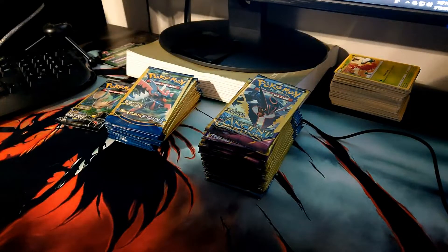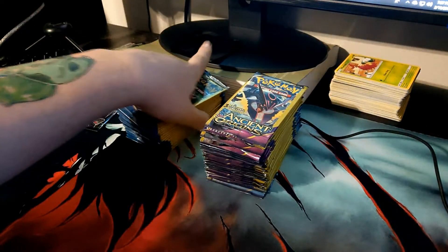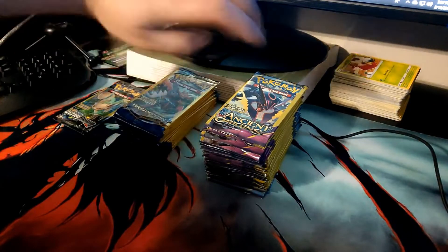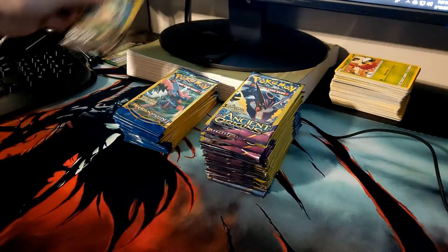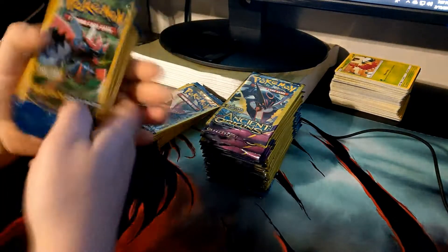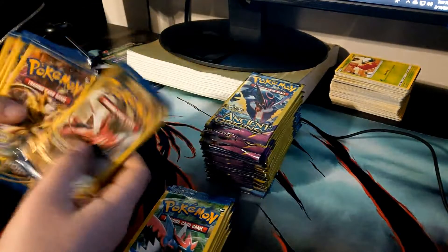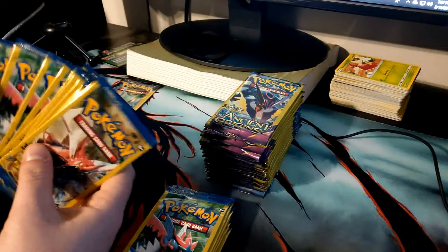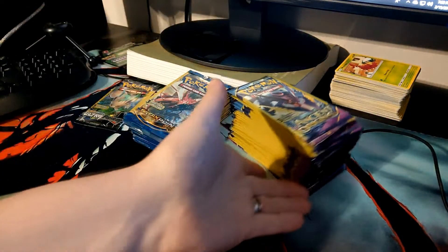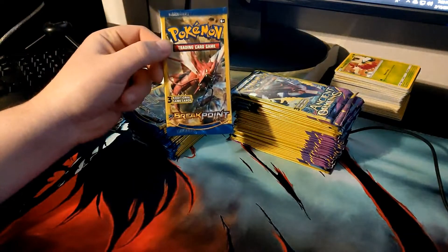Welcome back to Booster Bros. Today we have a lot of stuff to unbox — I'm probably gonna break this up into a few videos. I got some light packs, three cards per pack, a stack of Breakpoint, Ancient Origins, and one Ultra Prism that we're gonna open up. I think we'll start out with the Breakpoint packs. I got these from the Dollar Tree — they are a dollar a piece.